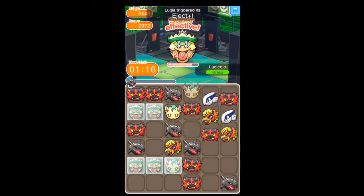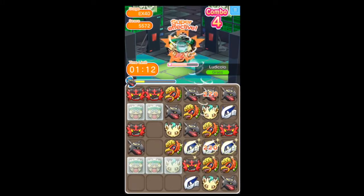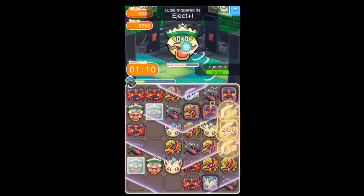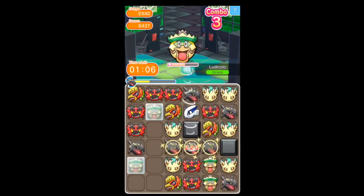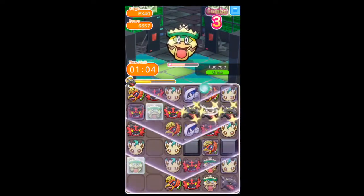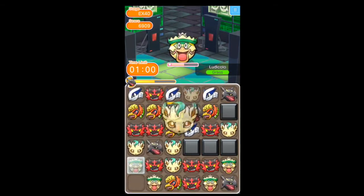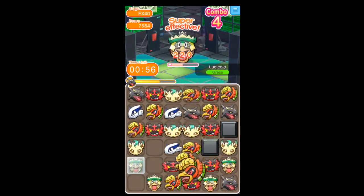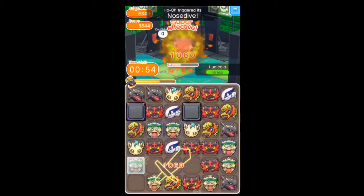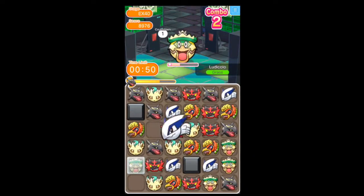Ho-Oh has the Nosedive ability so it can do a lot of damage. Incineroar has Nose Tackle which does quite a lot of damage on its own. And then also Shiny Rayquaza the Mega — it's got Double Tap which is fine. If you want to go with a Triple Tap one, that's understandable.